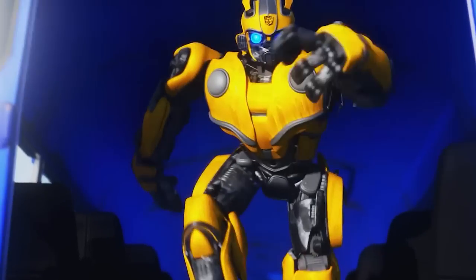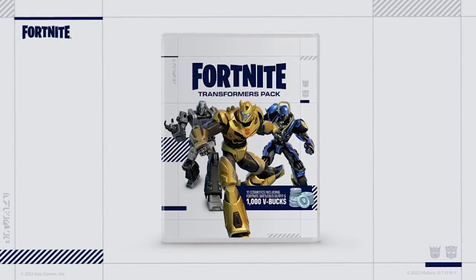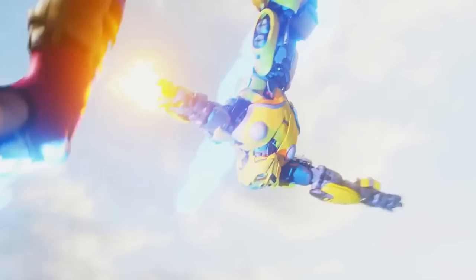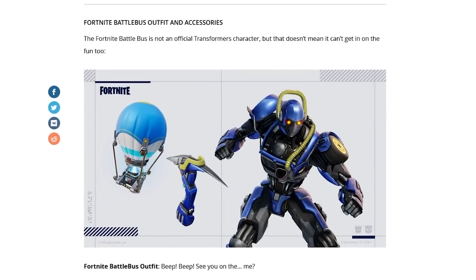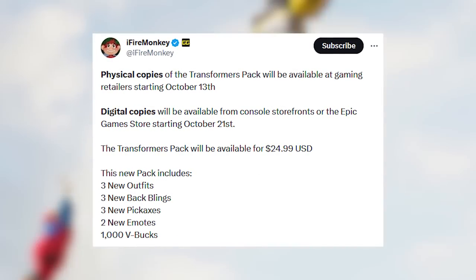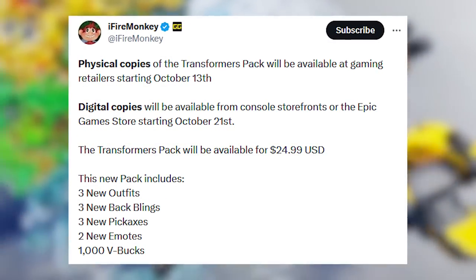Fortnite has finally confirmed Bumblebee to the game, with a confirmed release on October 13th as a physical in-game store copy. You'll be able to unlock three new outfits — one being Bumblebee, another being a Battle Bus outfit, and a third style — along with three new back blings, pickaxes, two new emotes, and a thousand V-Bucks.